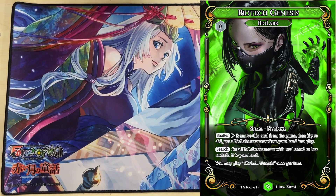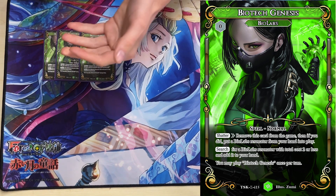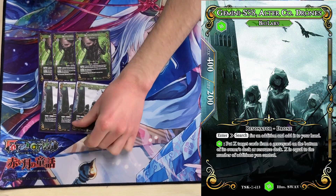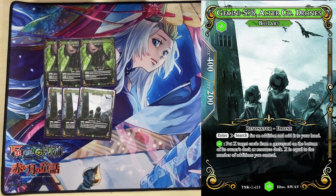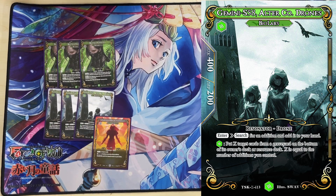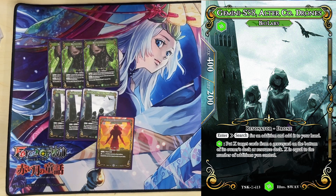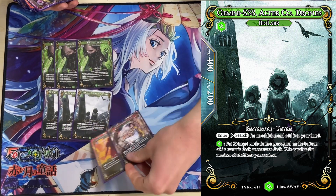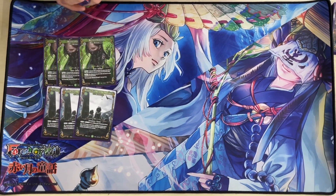We have a few more search packages to increase the number of zero mana searches we can cast to make Brainstorm better. We have three Biotech Genesis, which searches out Gemini S58. With Gemini S58 we can get Unbound Enlightenment as a generic target, or of course we need Hidden Empires Call for the combo — and Genesis finds that. It's a super crucial engine for the deck.